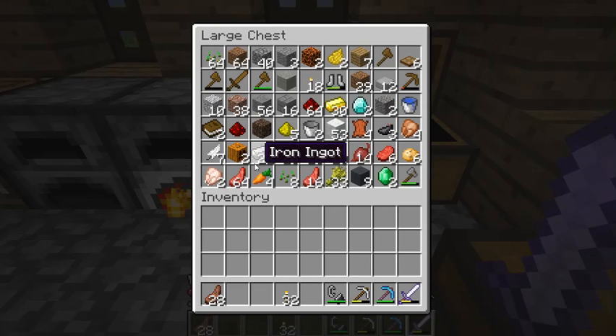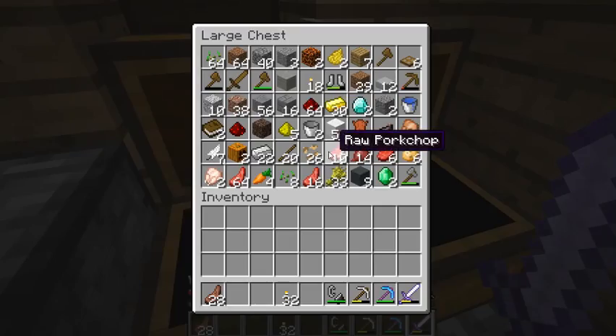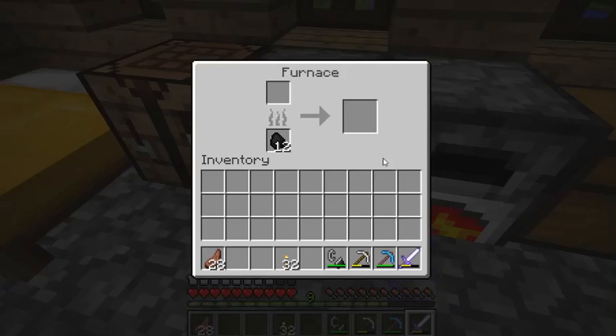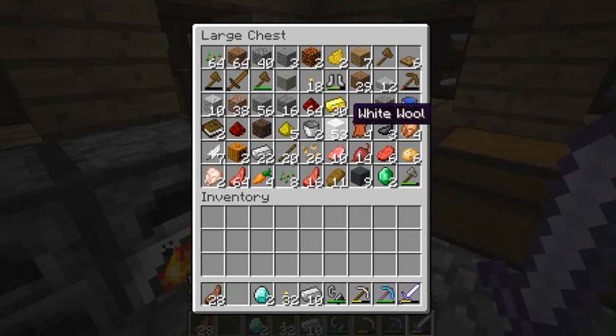I have way too much food. I wish someone would have mutton trades for emeralds. I have 10 pork, 6 raw beef, a stack and a half of raw mutton, and 33 wheat. I'm gonna go ahead and make some bread. How did you get your animals in — did you use lead? Oh wheat — did you just hear what I said?